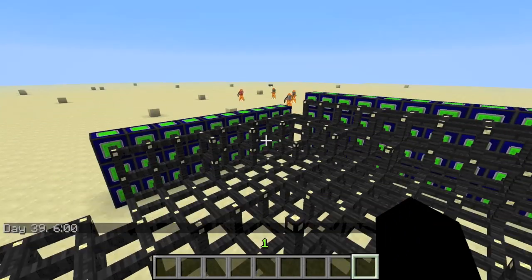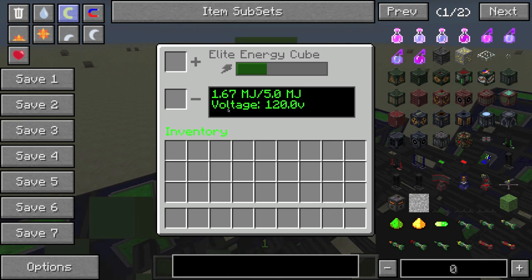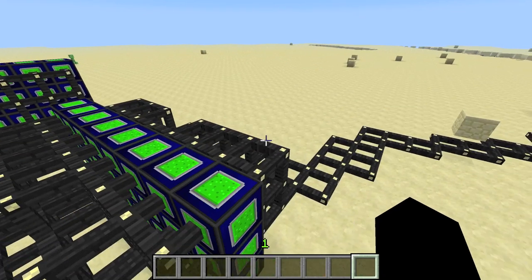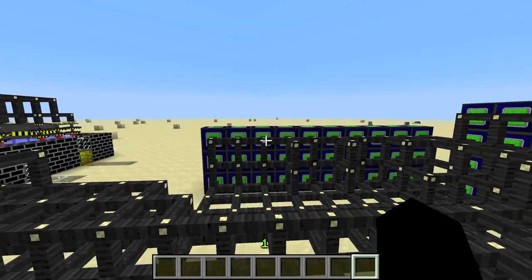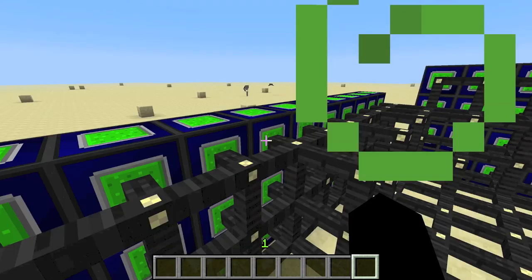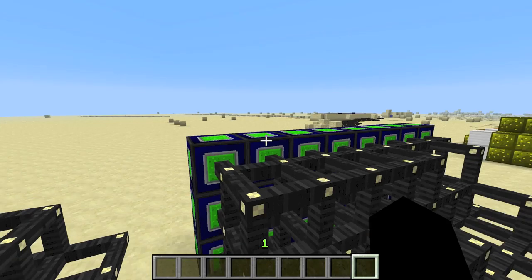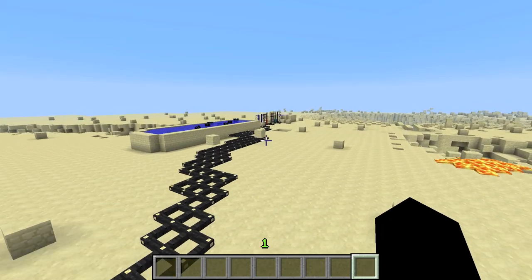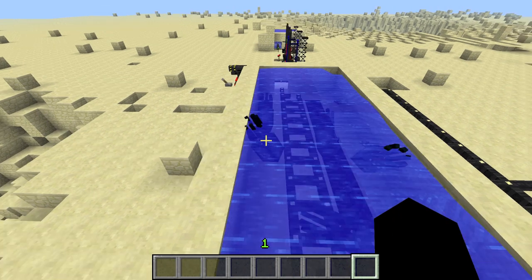This is just the above-ground portion. There's a lot of energy cubes — they're still not filled. This was a heat generator before I switched to nuclear because I didn't have enough power. Squids spawned in here. I have a bunch above ground and then a huge amount underground — I have about 400 battery boxes or something crazy like that.